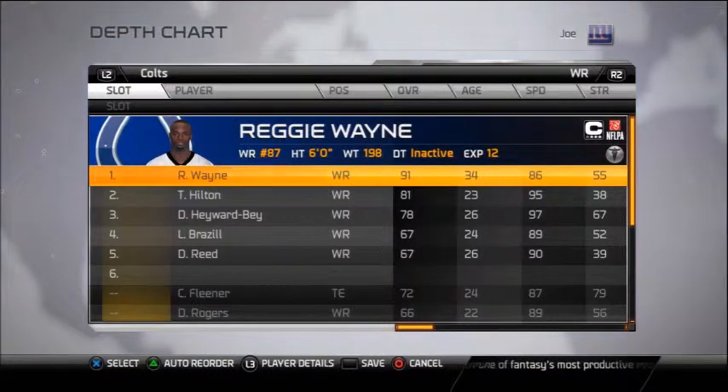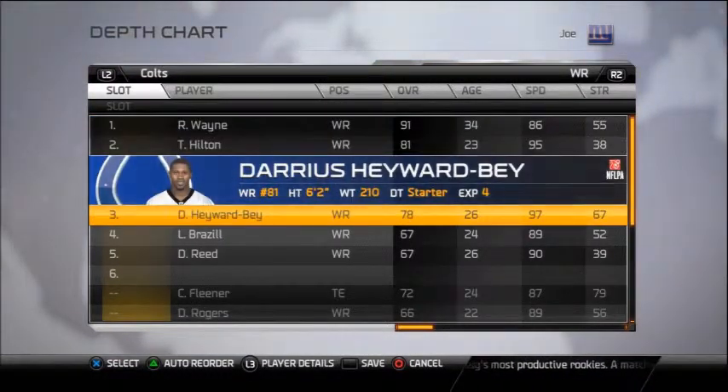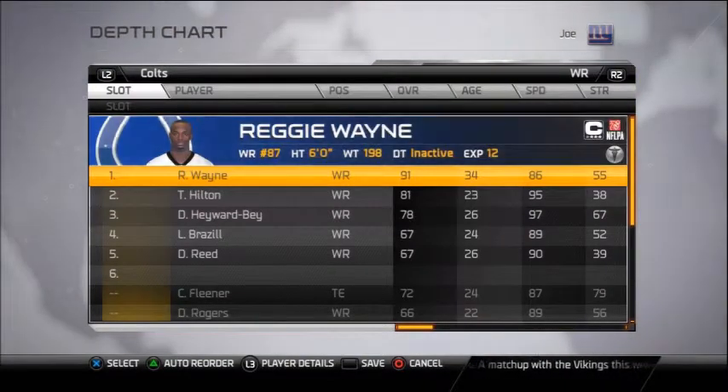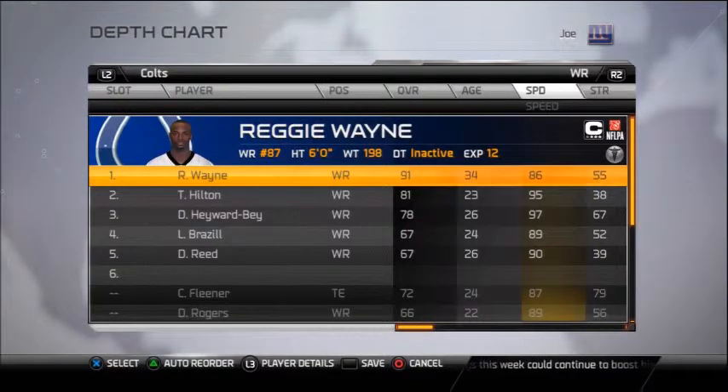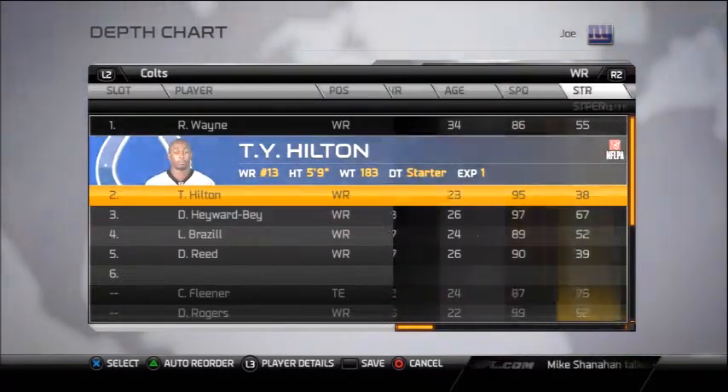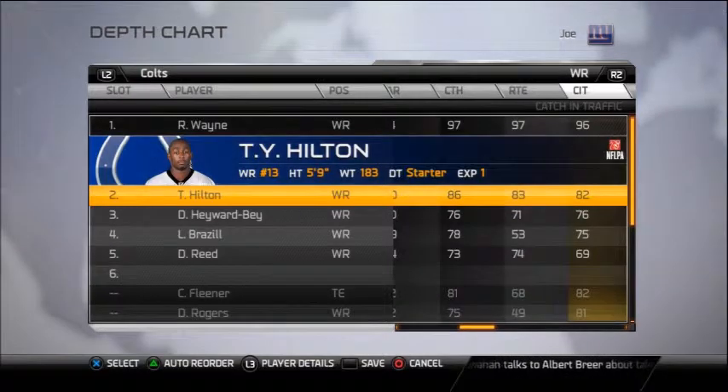For long passes, I don't know about Darius Hayward-Bay and T.Y. Hilton — you've got to think twice about it. But Reggie Wayne is always going to be there for you because he's a possession receiver and he's going to be there for every single catch. As backup, let's check the catching attributes. As we can see in the catching attributes, T.Y. Hilton has more.